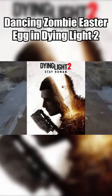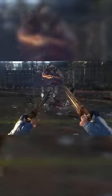In Dying Light 2, for some players, a dancing zombie can be found in the northern section of Trinity on the soccer field. In order to get him to pop up, players are supposed to kick one of the balls into the goal 9 times.